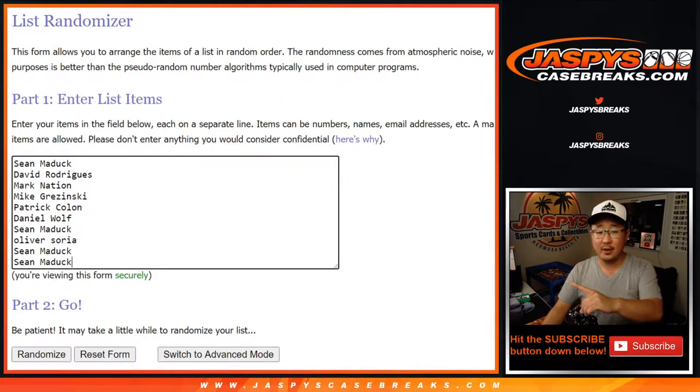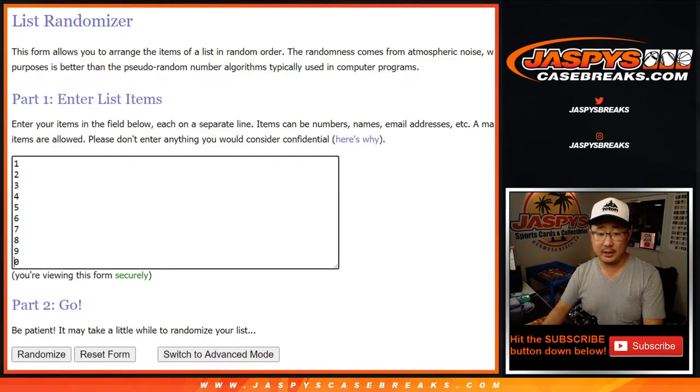These folks specifically. And the name on top — last spot in Mojo started there — name on top will get all the non-numbered cards, which could include a bunch of on-card autographs as well.